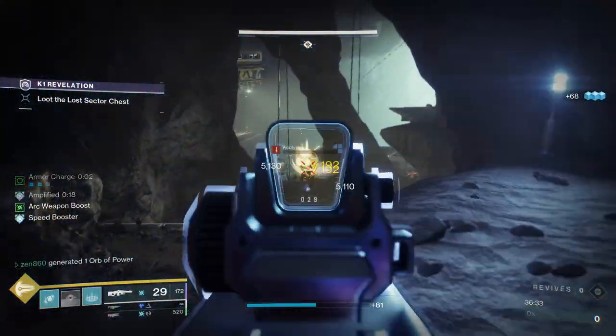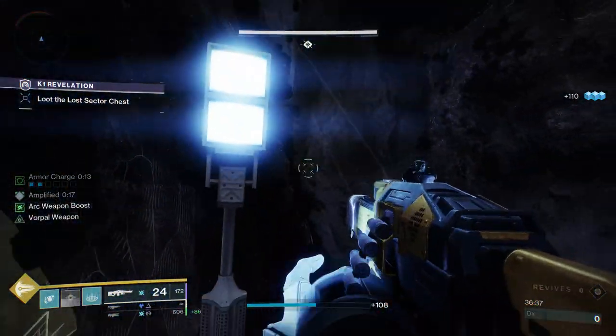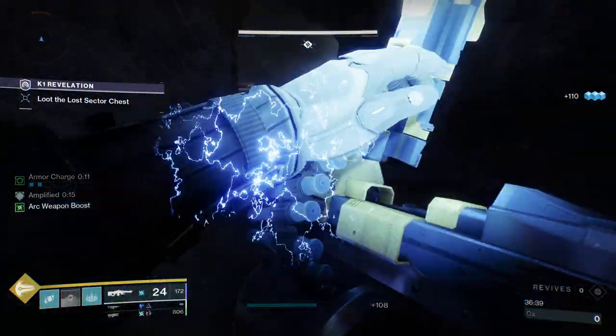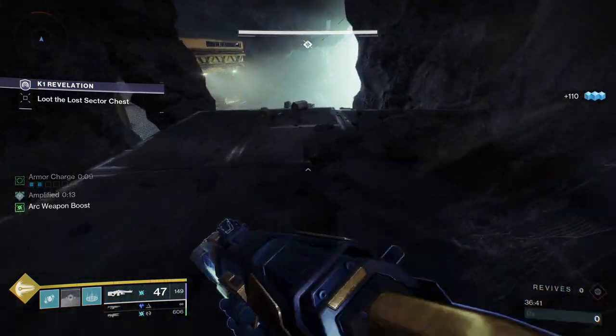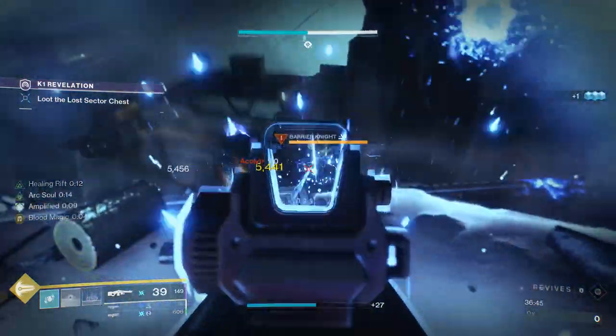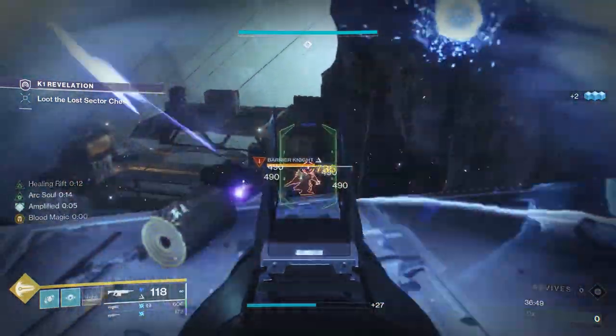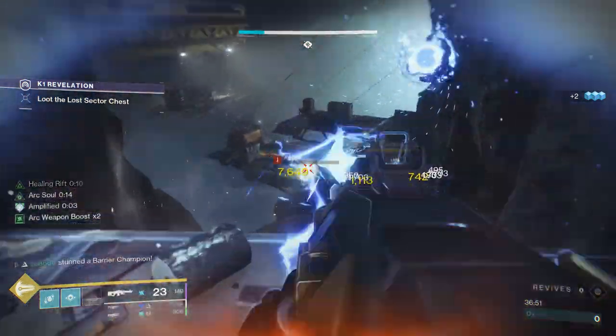I got so worried here because typically that barrier, if you take a bit too long — which I did intentionally — he'll actually drop down to where he's currently standing. But he was still standing there, so I was like, oh my god, I'm dead here. But we got him — we got him half HP. We stun him and take care of him really, really easily. Now this next section can actually end our run because there is a Shrieker that just does some crazy damage and he was not cooperating with me.